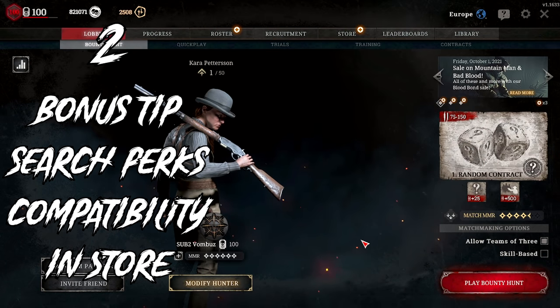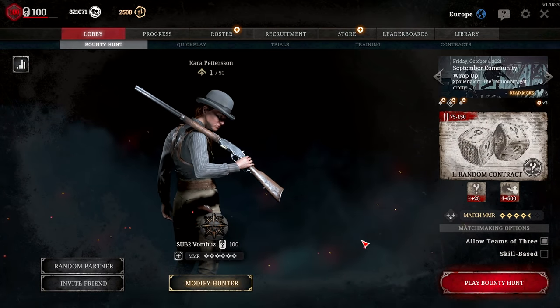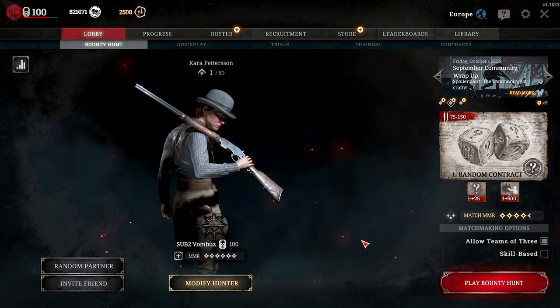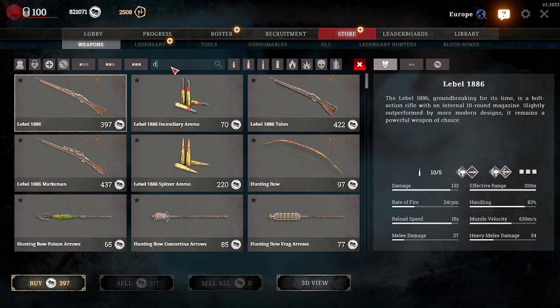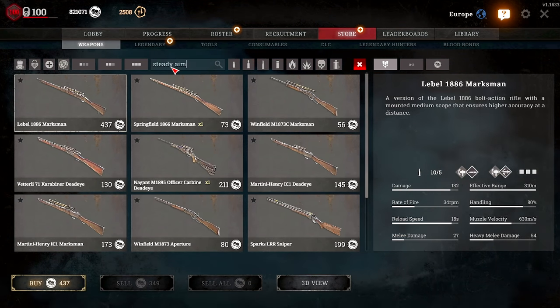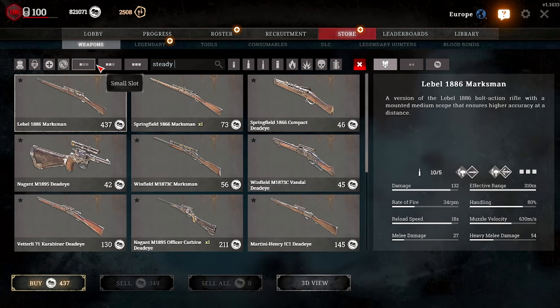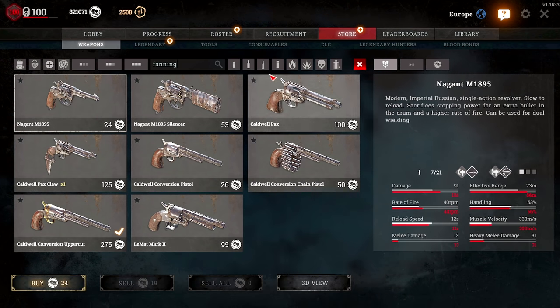Another bonus tip that people ask me almost daily on streams — newcomers asking about steady aim, how does it work, which guns does it affect, and steady hand as well. Simply, if you're on PC, this doesn't work on consoles — you just want to type steady aim in your store and it will tell you which weapons it affects. That's for every perk as well: go steady hand, fanning — you get me. Just type the perk name and it will display what you can use it on.